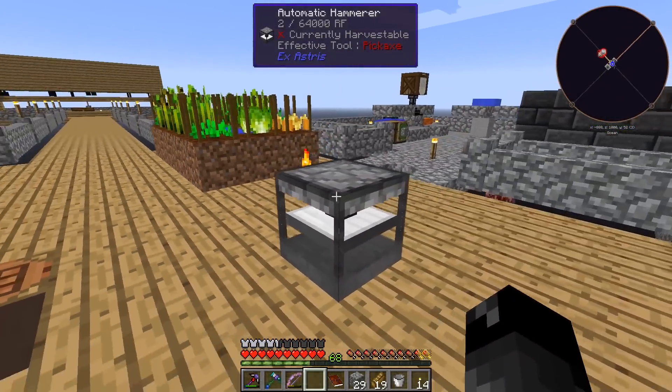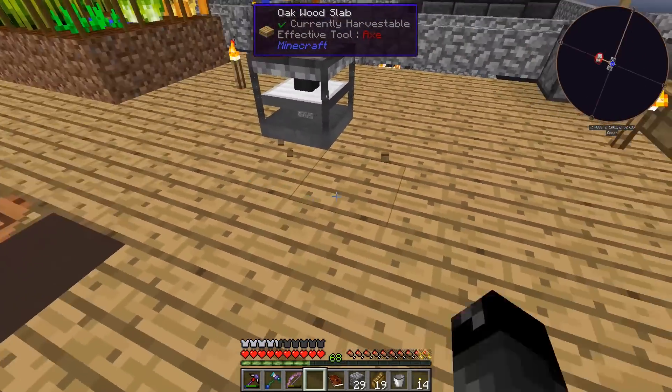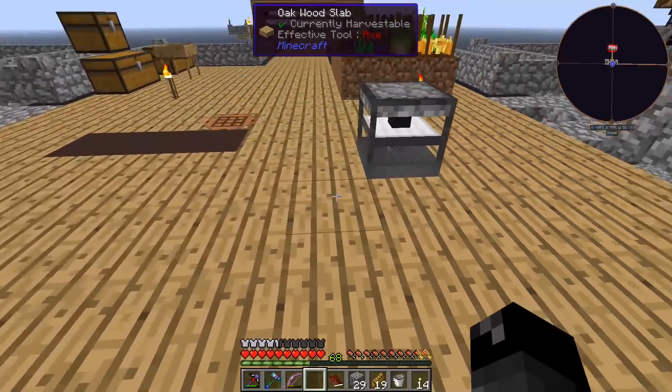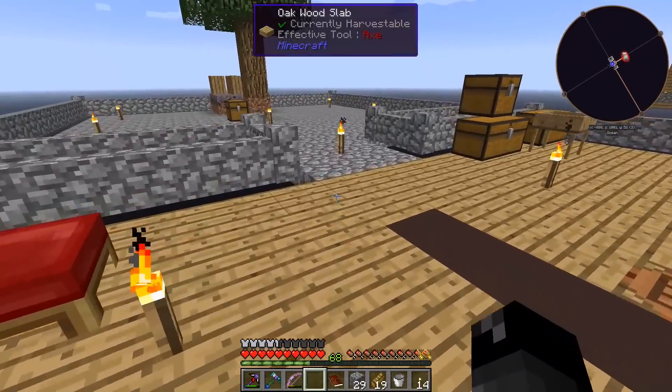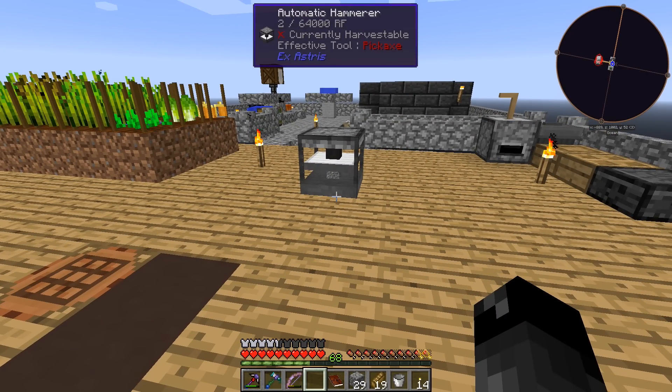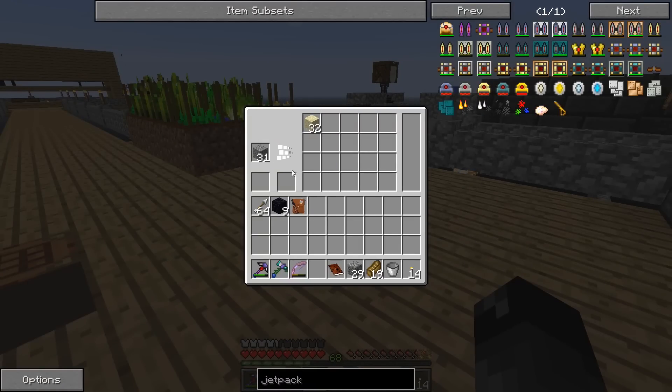We really need to get all that stuff automated. The generator I made last episode does set things on fire, but the mod author commented saying if I upgrade to an iron generator it won't cause fire. For now I just removed the generator. We've gone through all the power we had - it was enough to smash a full stack of cobblestone into gravel and then half a stack of gravel into sand.